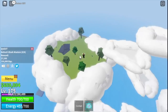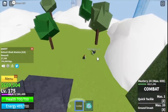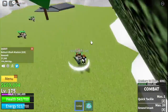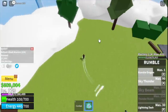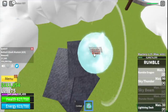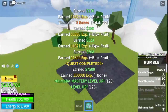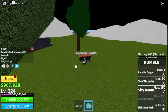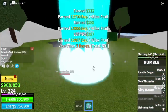At level 175, proceed to the dark masters — you need to defeat eight. They're located here, just lure four at a time and use your skills. Around this time you'll be unlocking a new skill. The goal is to reach level 225.